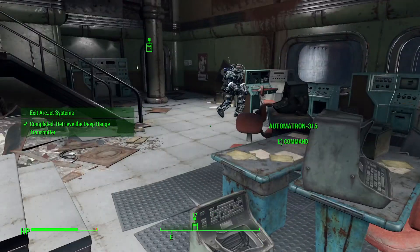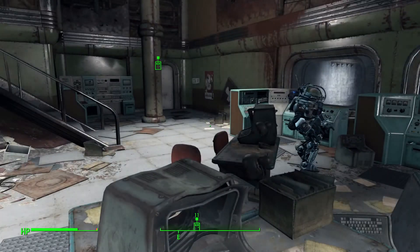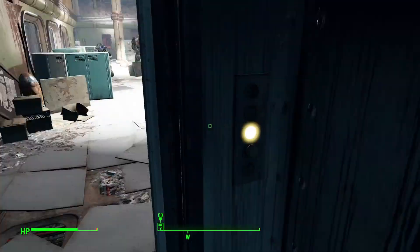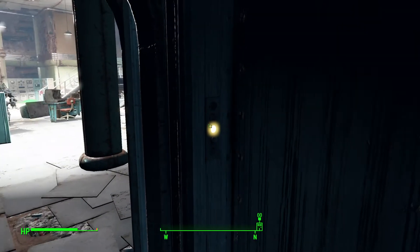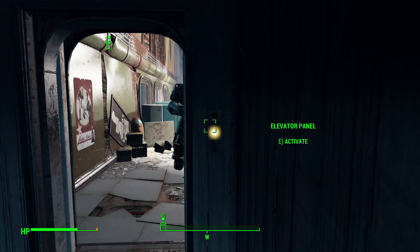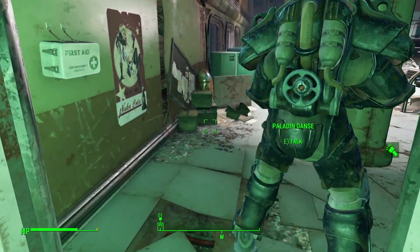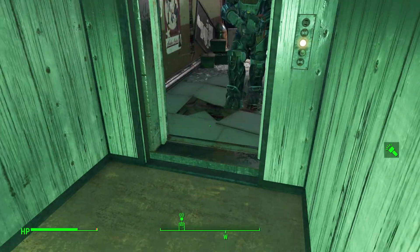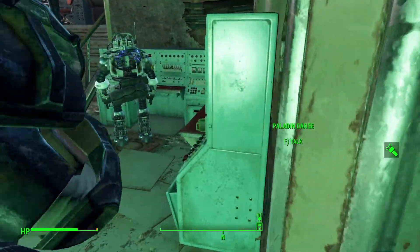We'll take the service elevator to the surface. I guess we're not gonna be scrapping all the guns because we gotta travel with him. Quick save. Come on in. You're not coming with - come on Danse, you got this. You can do it. Really come on - don't be afraid, it's just an elevator. It's completely safe - that tinking sound just means it's secure.